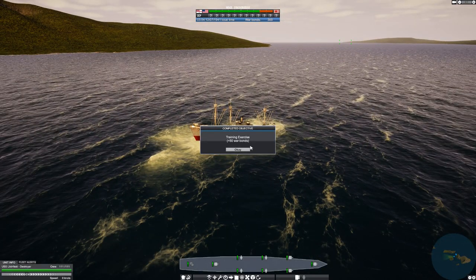We get war bonds — your currency in the game that you gain when you destroy enemy ships and when you capture enemy ports. Ports generate war bonds over a period of time on a consistent basis. The more ports you hold, the more bonds you'll have. You can spend those war bonds on all sorts of things such as building new ships, upgrading ships, or upgrading ports.